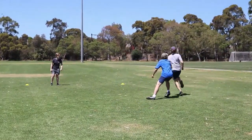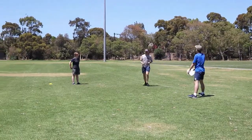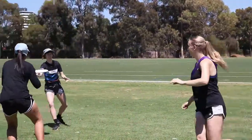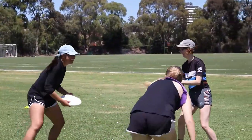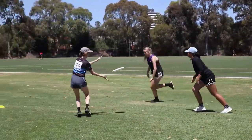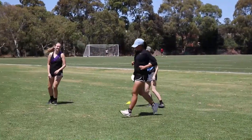The base runner starts on the base next to the defender who doesn't have a disc. Defenders can pass the disc and their aim is to tag the attacker with the disc. The attacker's aim is to run between the bases without being tagged by the disc. Defenders cannot run with the disc.